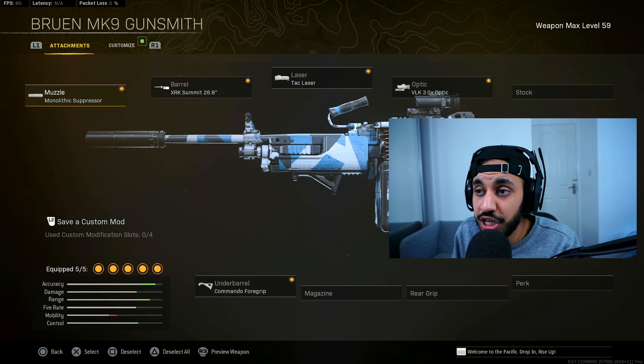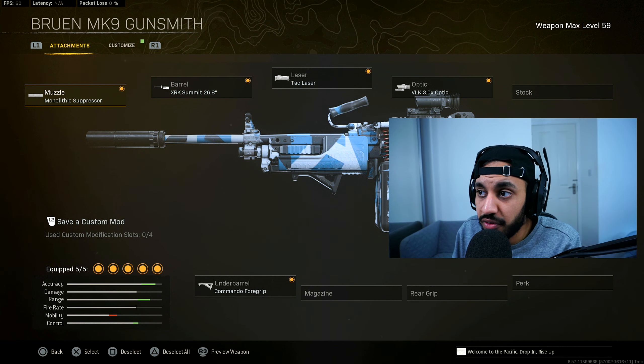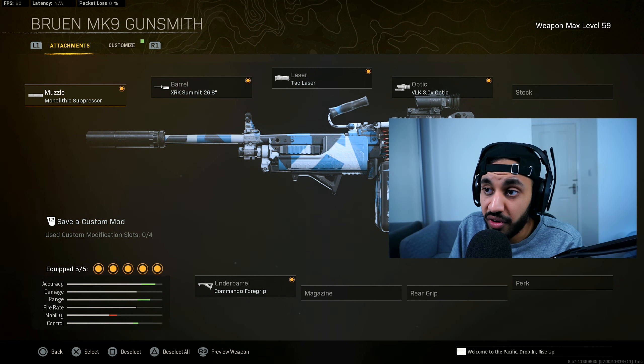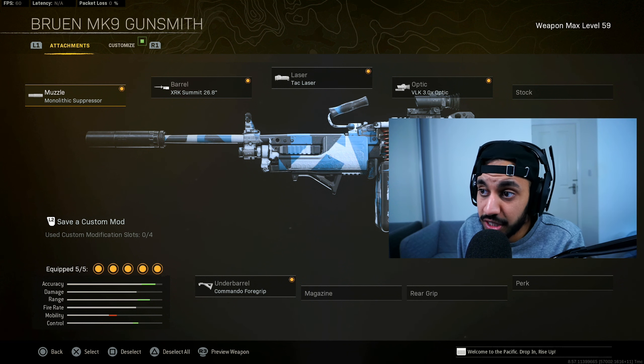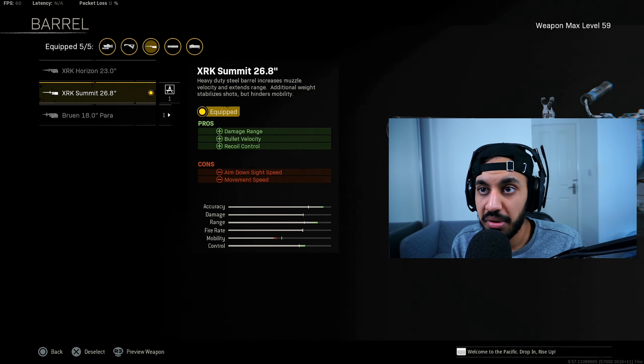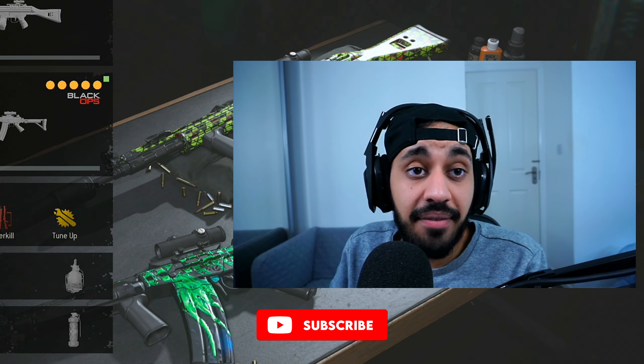Finally, the last LMG honourable mention is the Bruen. The Bruen and PKM are very similar — they've got similar damage profiles and TTKs; the only difference is a slightly different recoil pattern. I prefer the Bruen as it's a little easier to manage, but if you prefer the PKM it fits in this slot just as well. Build: Mono Suppressor, Summit Barrel for best recoil control, Tac Laser, VLK Optic, Commando Foregrip.